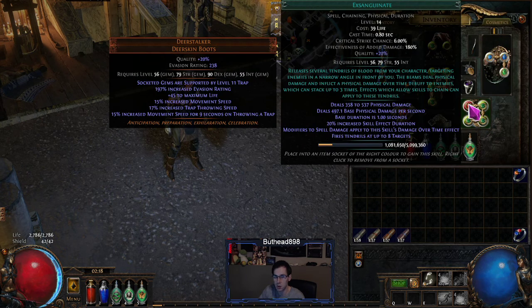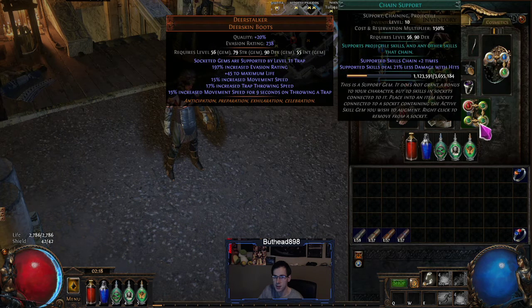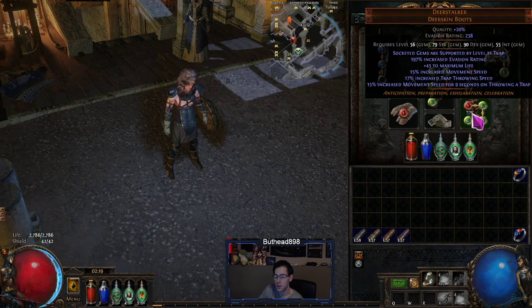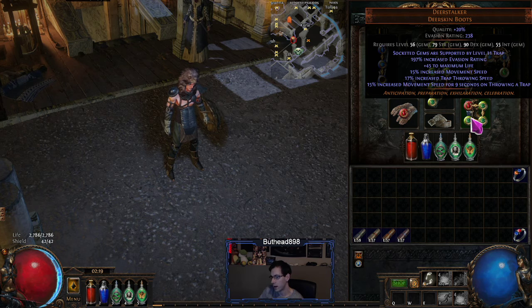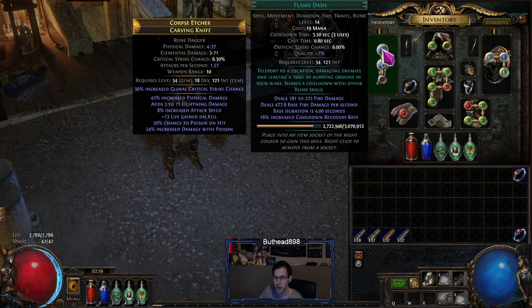At level 33, after the first lab, you can switch - drop the Lightning Trap and go Exsanguinate with Seismic Trap. If you don't have Deerstalkers, just drop the Cluster Trap support and run Trap Support instead - it goes on the boots rather than the Deerstalkers, that's the only difference. Deerstalkers do drop pretty commonly - I think this is my second pair. You can also get them from random drops or the unique chest armor chest, they drop pretty frequently.